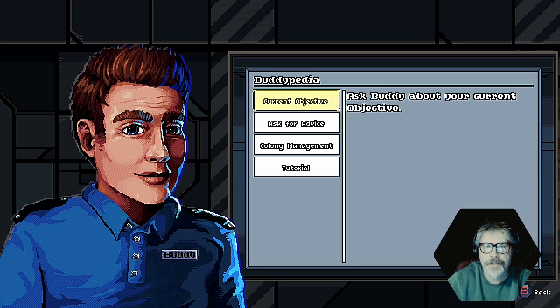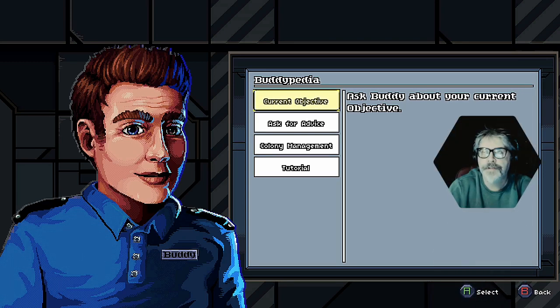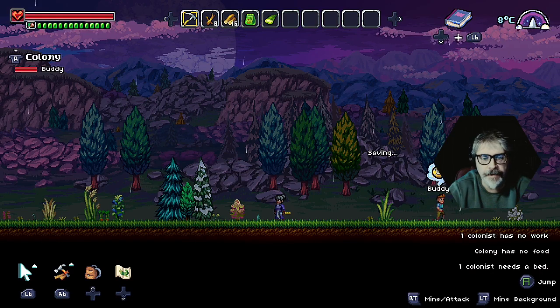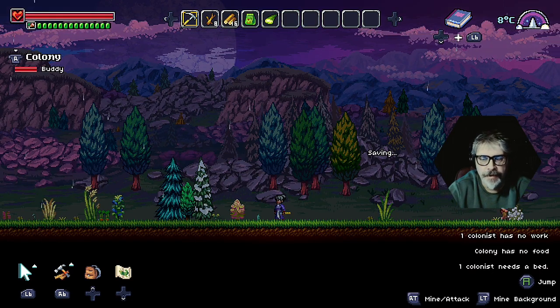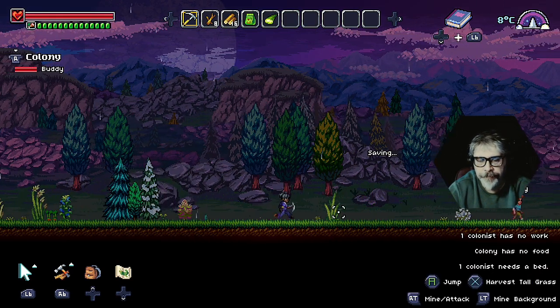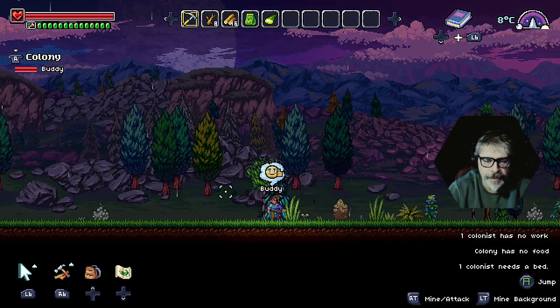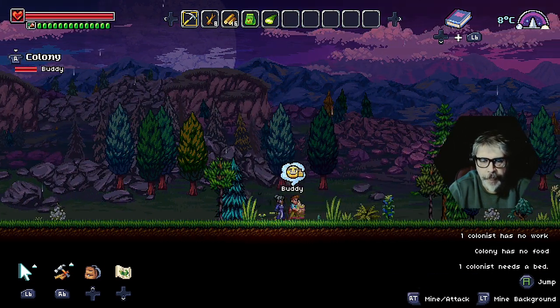All right, so let's just go. There, so you can... Current objective... I'm not saying anything or doing anything. I'm gonna kill him. Fucking die. Fucking die, Buddy Holly.